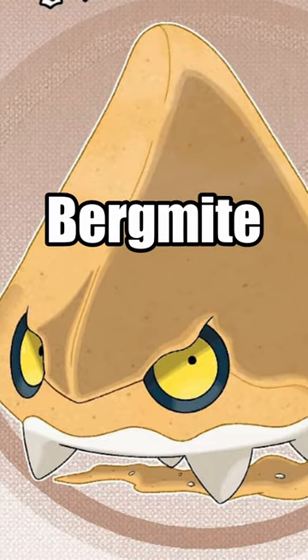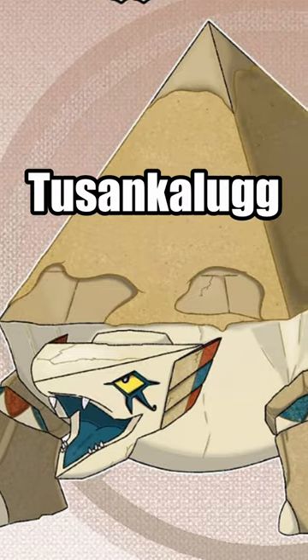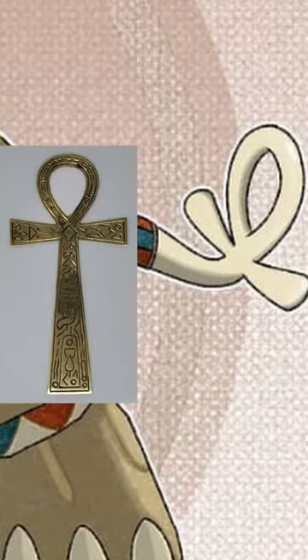Feral Burgmite is a ground type Pokemon based on a sand dune, which is a super clever idea. It evolves into Tusankalug, who is a ground and rock type and has many Egyptian references such as a sandy colour scheme, a pyramid, the Eye of Horus, and an ankh for a tail.